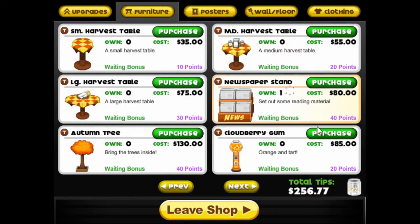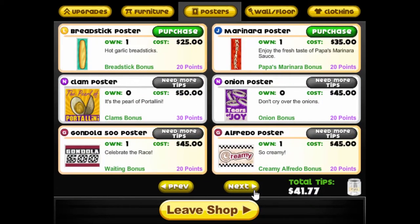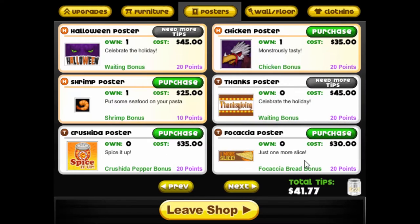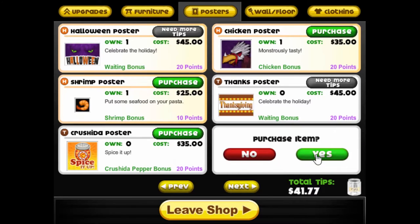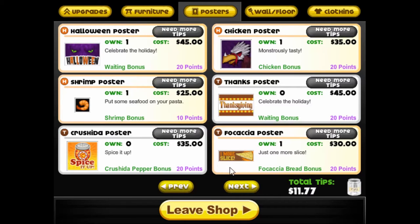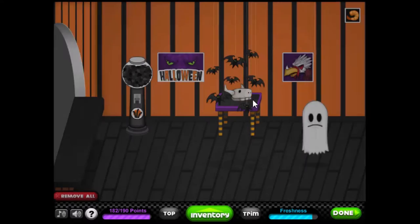Okay, newspaper stand — I love that. We're gonna get the gum because I love it. Ooh the tree — wasted all my money. Get a small table for thirty dollars so we can see what is up in the poster section. We can get garlic bread, one more slice. Let's get dressed and let's decorate the lobby looking cutie.